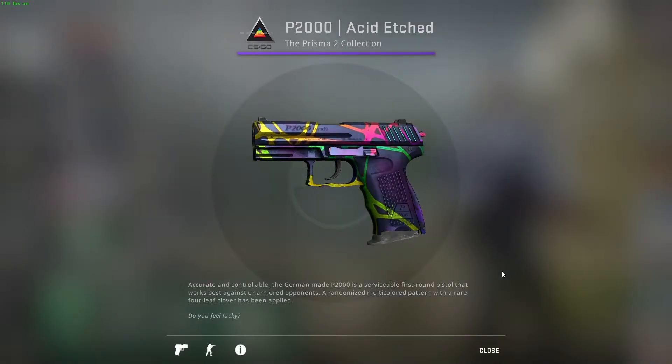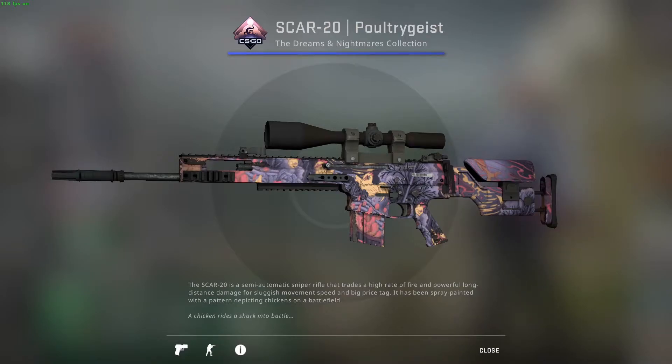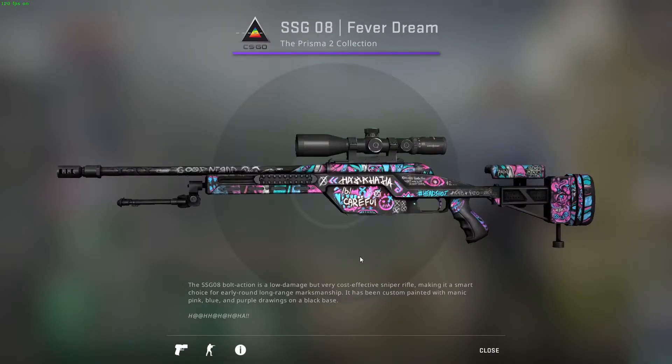The first repeated skin is the P2000 Acid Etched — kept it since it's cheap and there's no other pink P2000. The SCAR Poultry in Motion is another repeat, and it's the first and last factory new skin today. It was the first skin to earn the 'smart pick' title in my videos. It used to be 68 cents during the 10-euro loadout video, but now you can get one for just 29 cents.